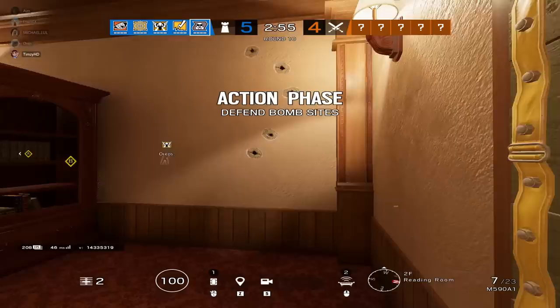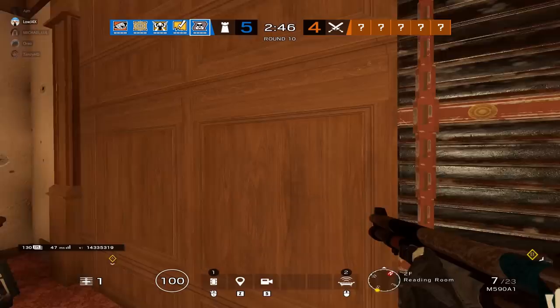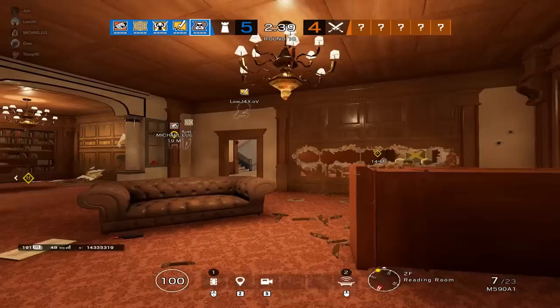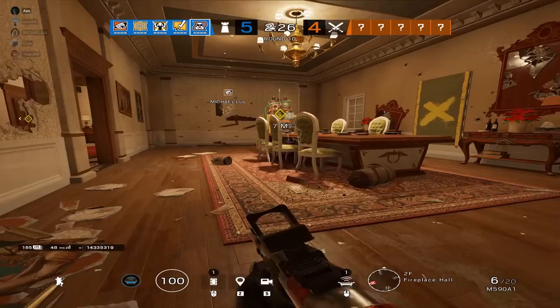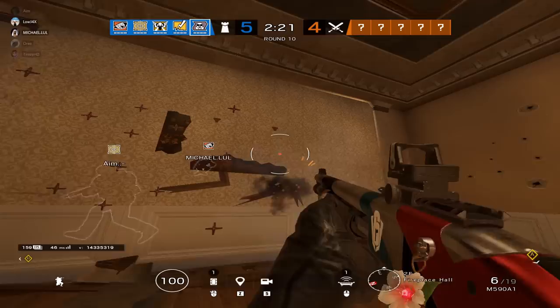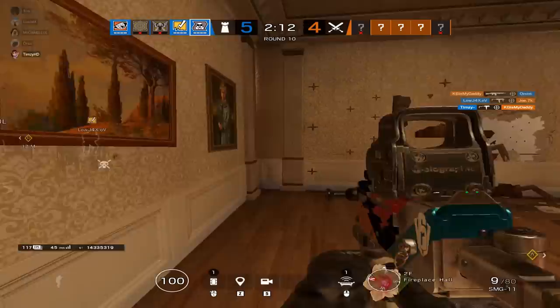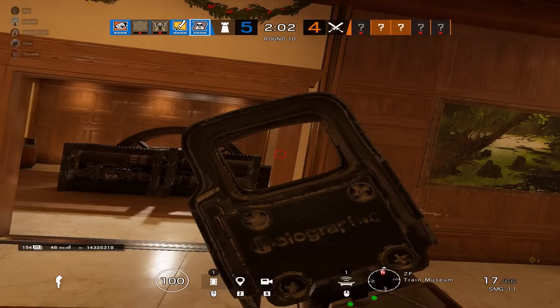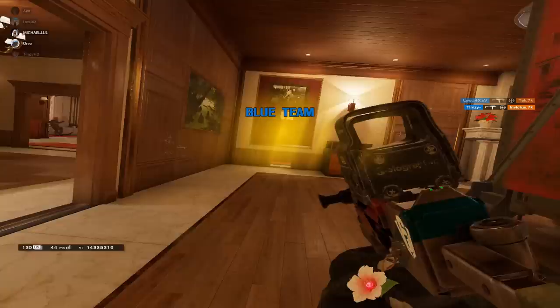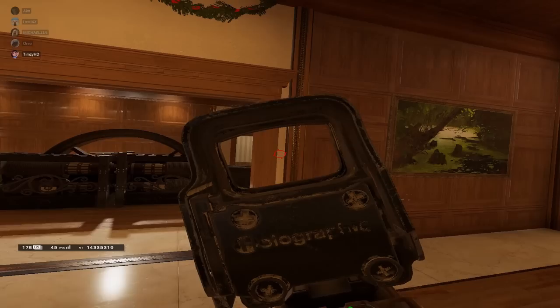Now that positioning is out of the way, let's talk about smokes — when and where you should be utilizing them. As a Smoke player, you want to use your smokes as late in the round as possible because they're just way better to use later. If you're forced to use one early because they're executing faster than expected, that's perfectly fine. But if you can stay alive and utilize the smokes as late as possible, each smoke lasts around 10 seconds. So if it gets down to the 30-second mark and you still have three smokes, that's a good sign to start throwing them to make it harder for the attackers to get into the objective. I'm going to show you guys a couple of examples with voiceover to give you a better understanding.